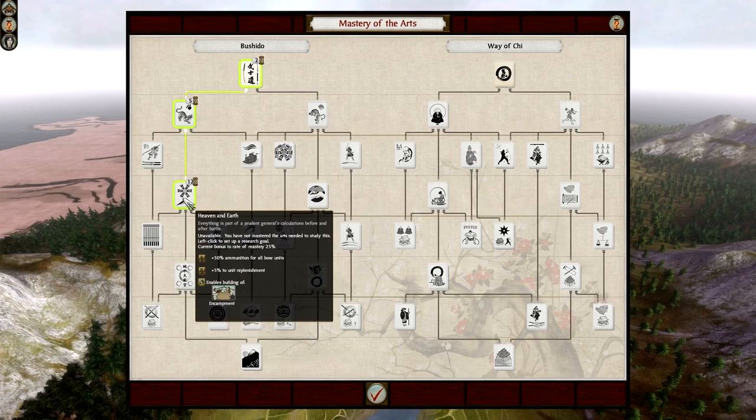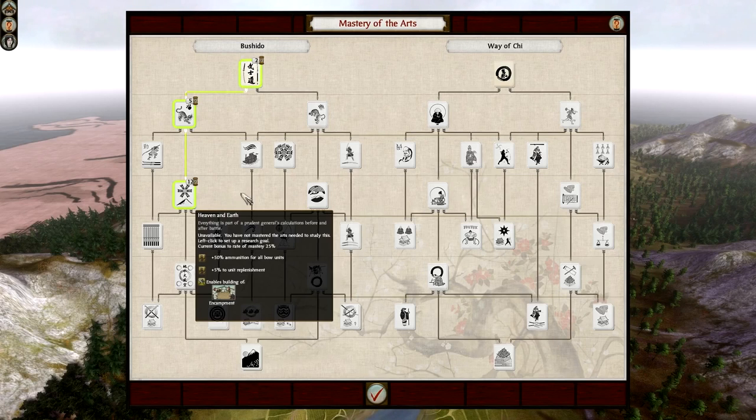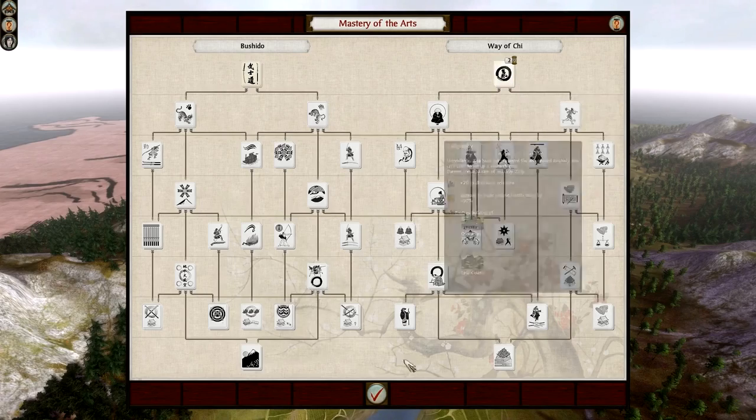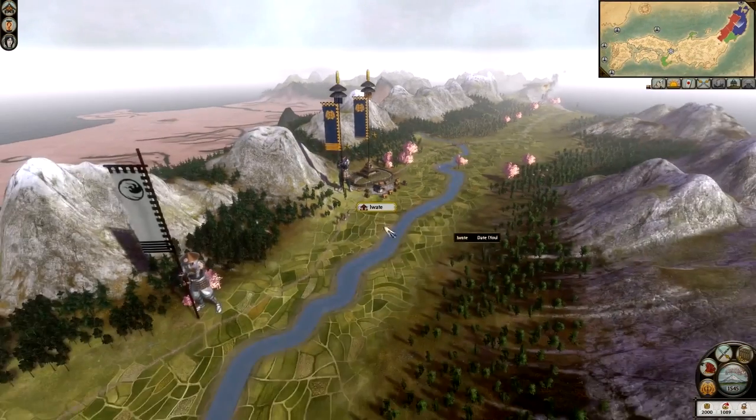Personally I like to go for Heaven and Earth, which gives my bow units plus 50% ammunition for all bow units and plus 5% to unit replenishment. Then you've got the Way of Chi - so you get a market. Markets are really useful in this game. If you can build a market, you can recruit a Metsuke. A Metsuke can basically improve the happiness in your provinces while at the same time bringing in more money through the tax that you have in your provinces.